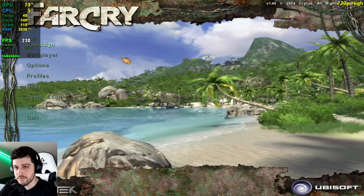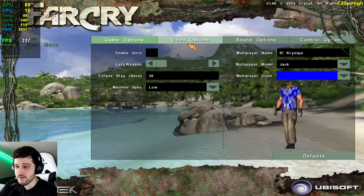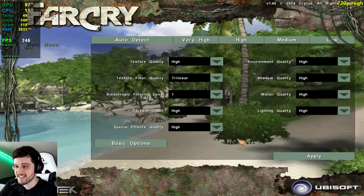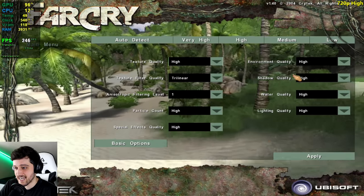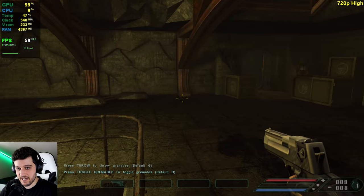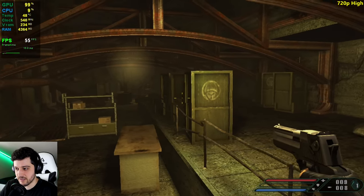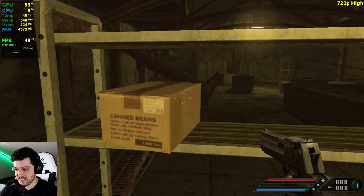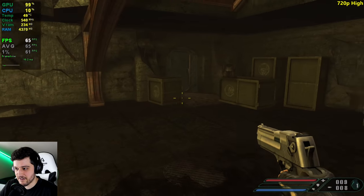First up we've got Far Cry 1, released back in 2004. We're playing it at 720p resolution using the high settings — I selected auto-detect and it set itself to high. Still getting loading black screens and stuff, but okay — it's not getting 25 fps... these results are not what I expected to be honest. The game is close to 60 and we're inside, so once we go outside...